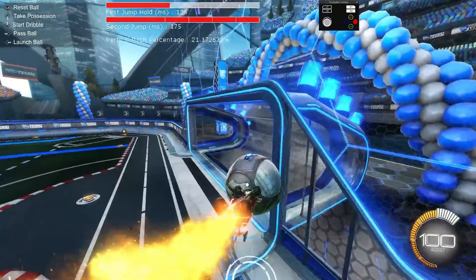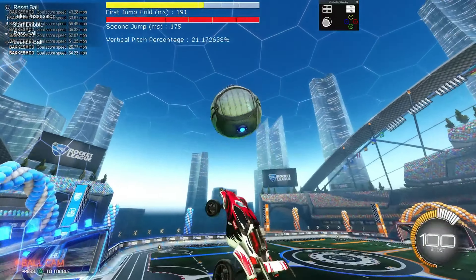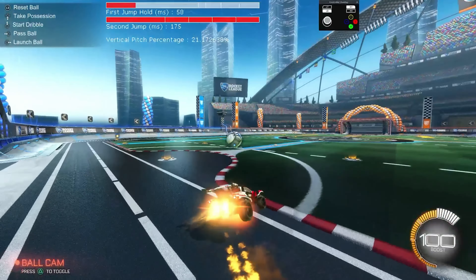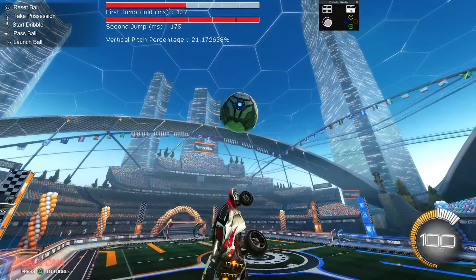What you don't want to do is be under the ball kind of like this - you kind of don't want to do this. It's a little harder because you're going to be facing your net. So it just depends on what area you're going to be flip resetting in. Hit it out, you're going to come out a little bit, and look - it's not even going to be a flip reset but it's going to be a good corner read.